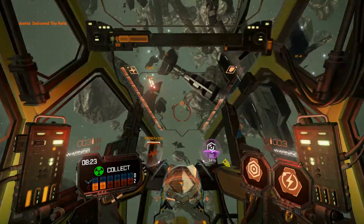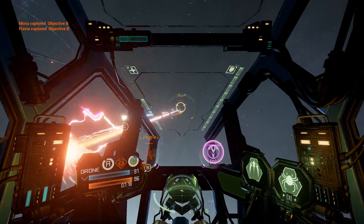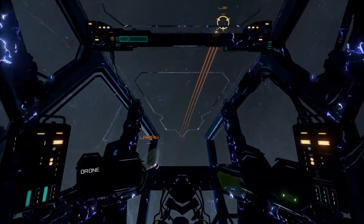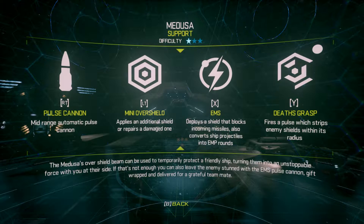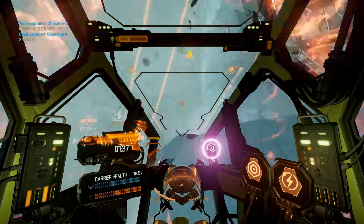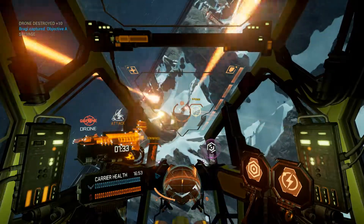She has a very handy electromagnetic shield — EMS for short — that kills incoming missiles and charges the pulse cannon with the ability to stun ships with multiple direct hits. In addition, her Death's Grasp Ultra annihilates enemy shields within a generous radius, making them incredibly vulnerable to a well-timed burst from the already lethal pulse cannon.